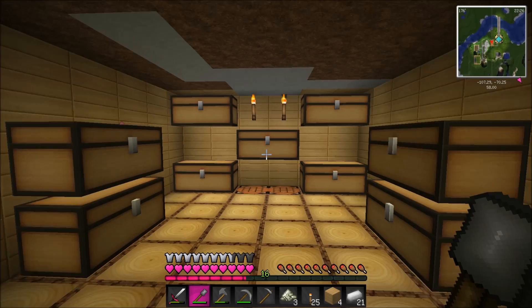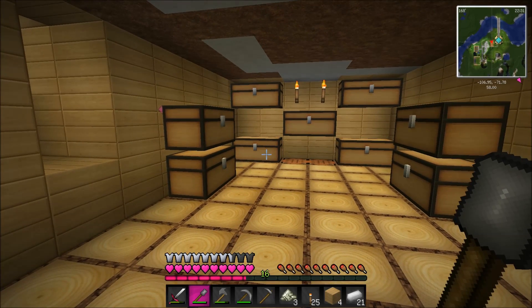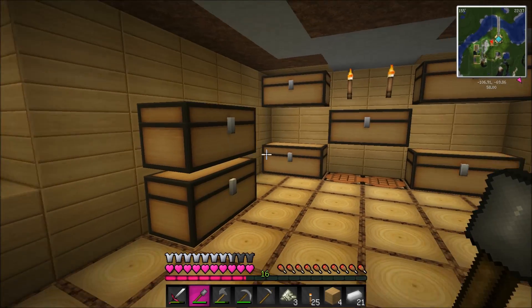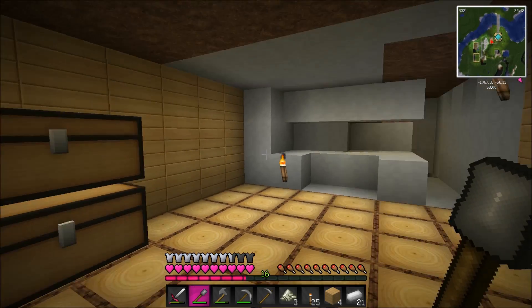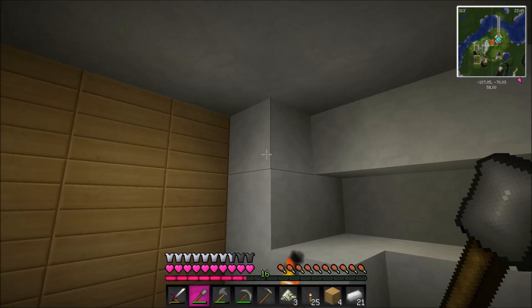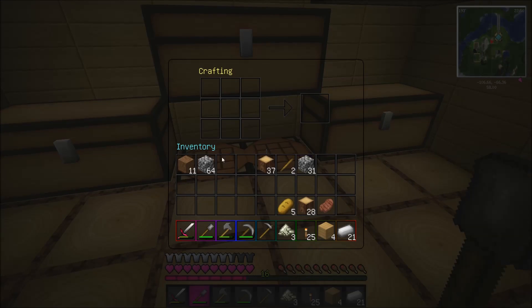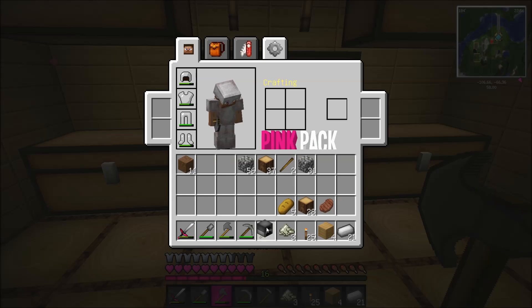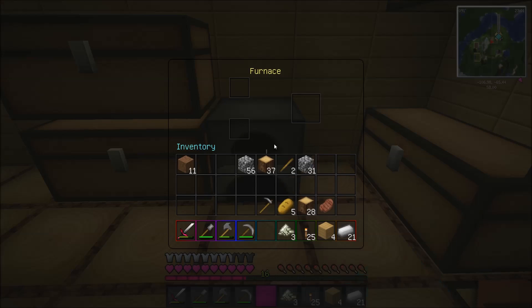I just noticed how woody this room looks — everything is orange. Wood, wood, wood. It's morning, by the way. I think I'm going to keep it like that but I'm going to make this one wall stone. So I'm going to have to cook some stone. I'll do this part off camera and then get back to you guys afterwards.